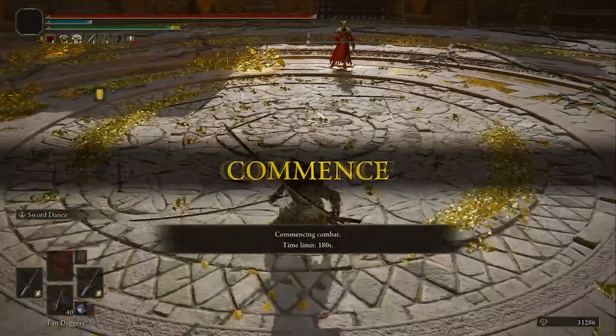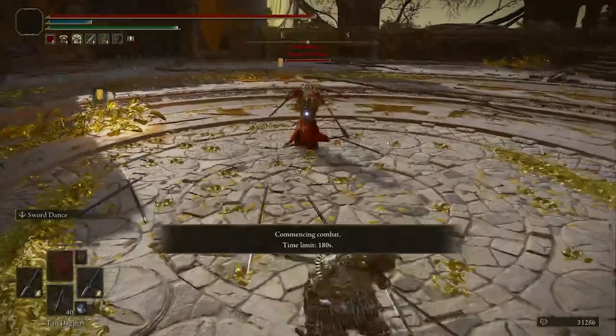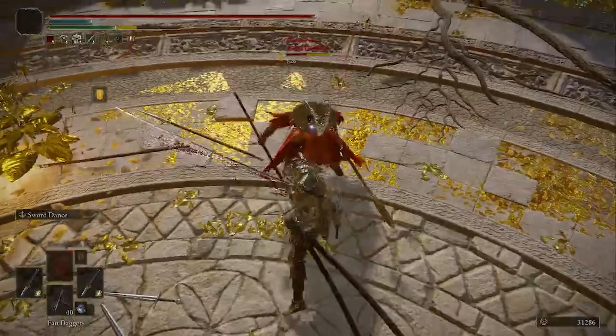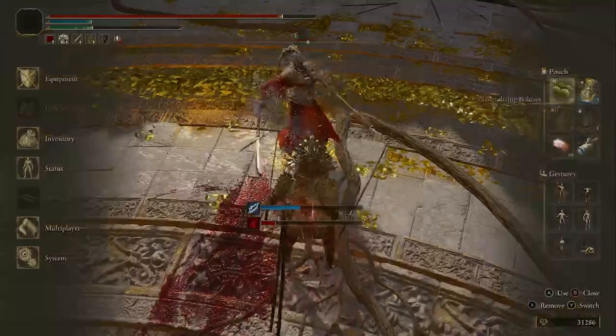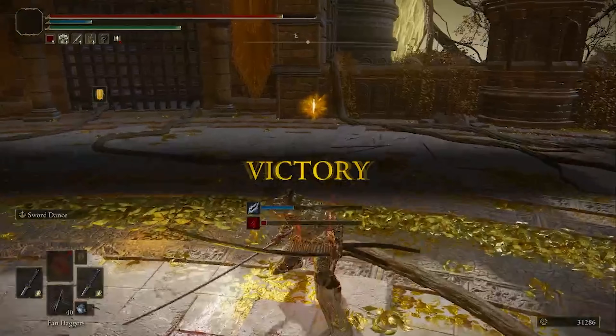My next opponent comes in with power stance spears, and the fight kicks off as we feel each other out and I land a big JL1 on their whiff. They roll out, but I keep up the pressure and super armor through their attack. I don't generally like posting clips of fighting newer players, but it's just a clean example of super armor doing its work, so I had to keep it.